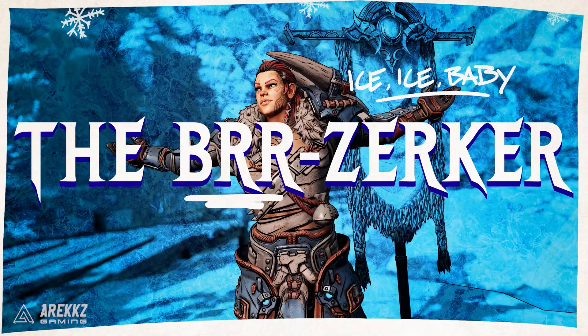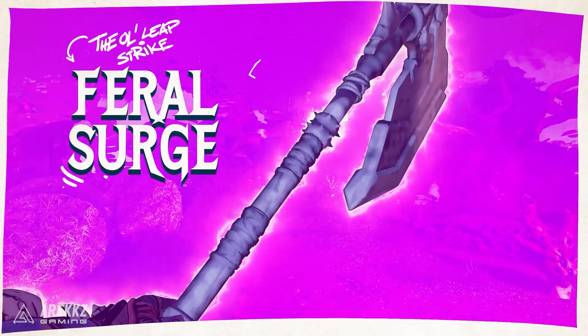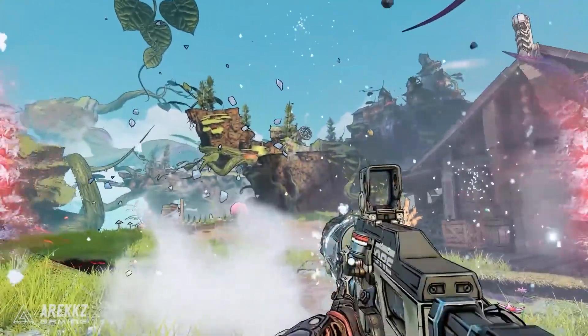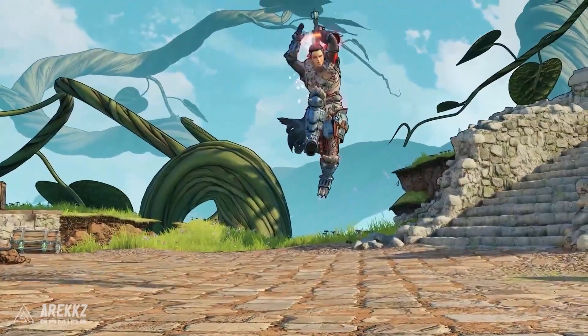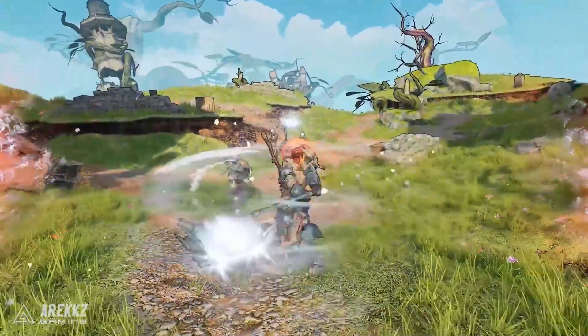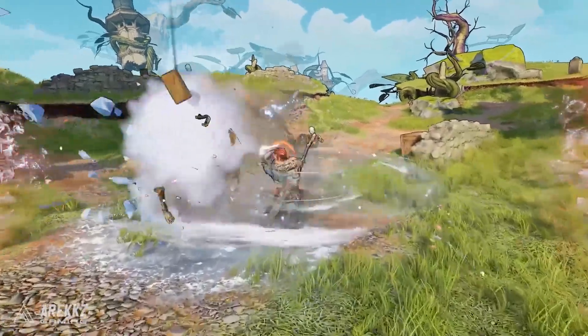To give you a quick summary: we firstly have the Brr-Zerker, who are basically specialists of melee and frost damage. They can become enraged via their action skills and channel the power of frost through legendary weaponry, which allows them to freeze and shatter their enemies. They wield a giant big axe which you can basically spin to win — activate this, spin, and watch as things die. They are hella cool and can even channel their bloodthirst to leech life from fallen foes using a dash of occult magic.